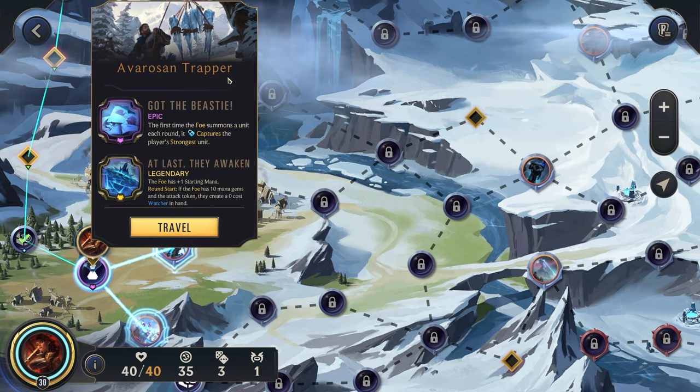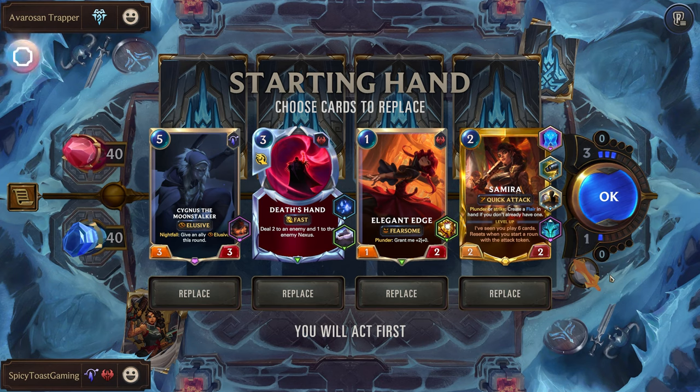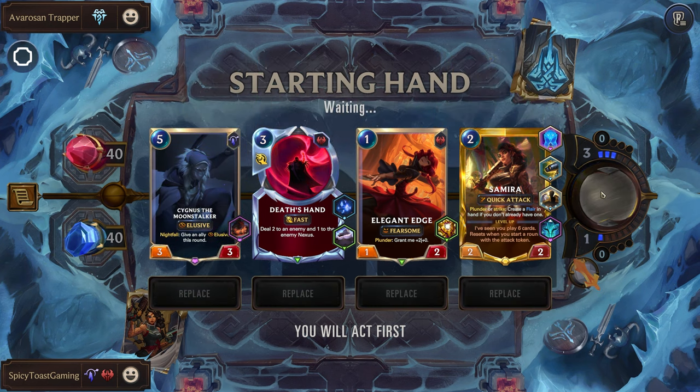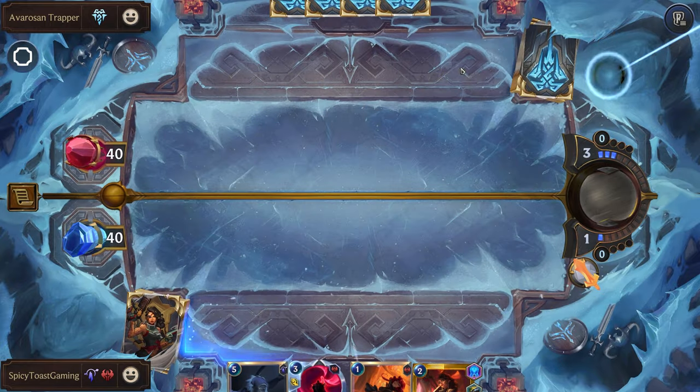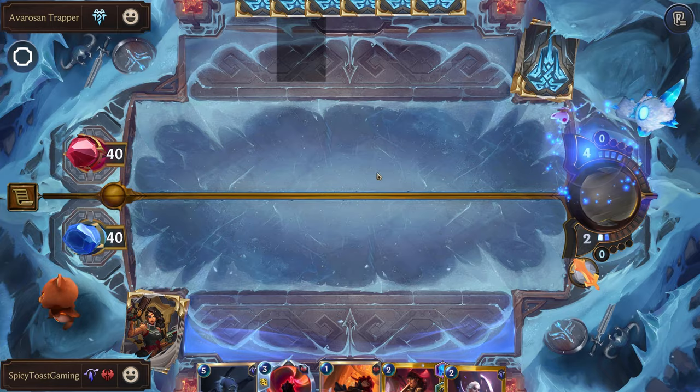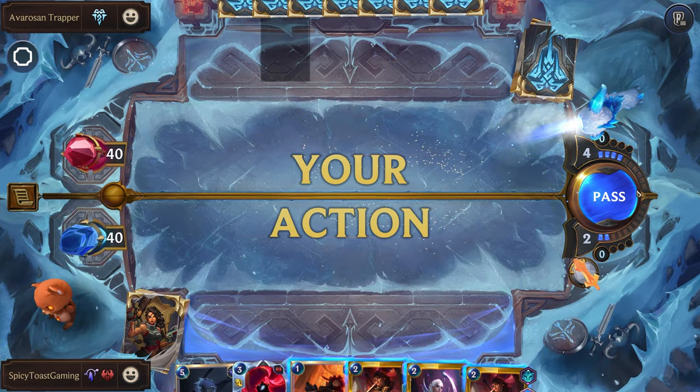So Avarosian Trapper, and at last they awaken. We start with the attack token because I think the trapper is hard-coded to always make you start with the attack token, just because the game wants to make it more difficult on you. Yeah, we can hold on to this. They want you to play something so the enemy will immediately capture it, so even though you have the attack token, you pretty much have to pass.